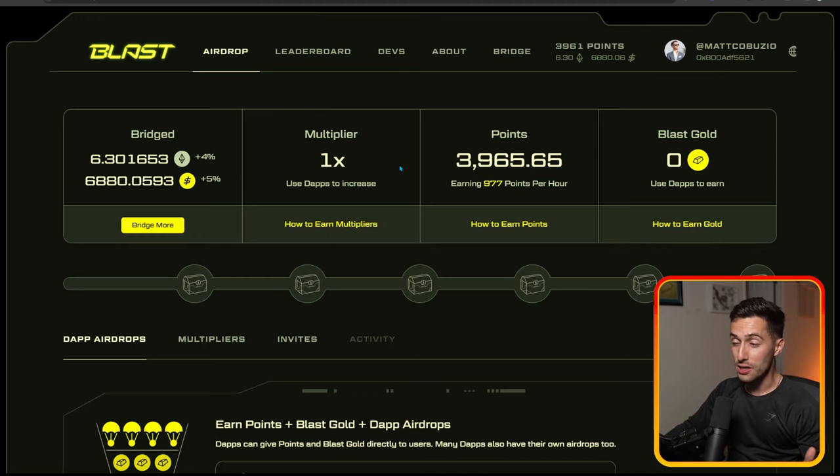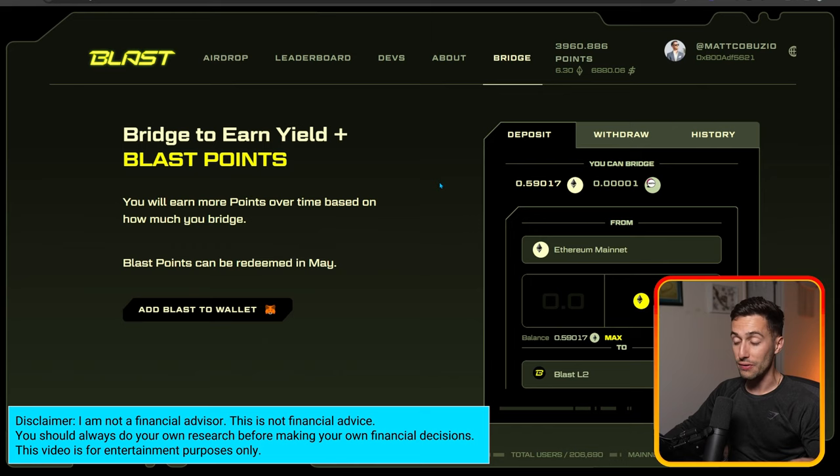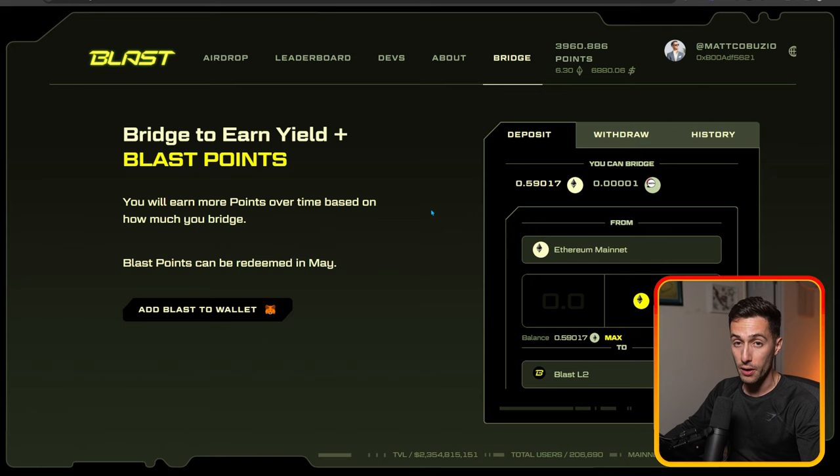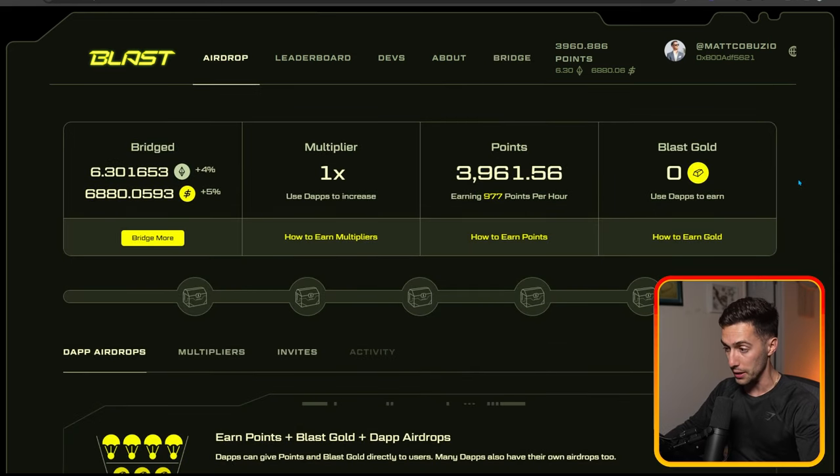If you haven't bridged anything yet, go over to the bridge and make sure you get your bridge in as soon as possible. That we know is safe — there's $2.3 billion locked on Blast, so a lot of people have done it. It seems relatively safe so far. Obviously, nothing's safe in crypto, but this is definitely safer than interacting with unknown dApps at this point. And you can start to accumulate those points right away.